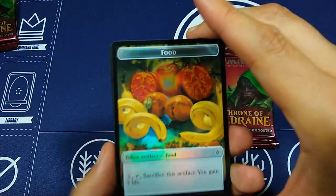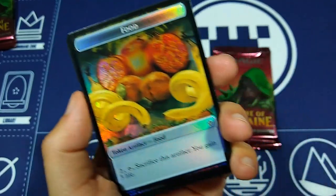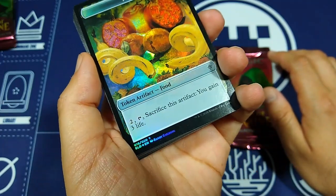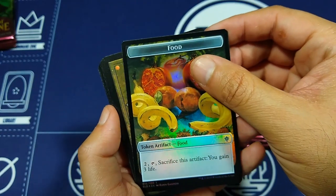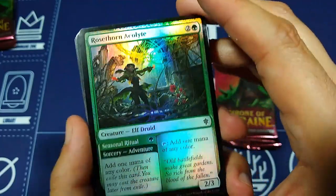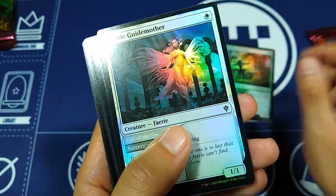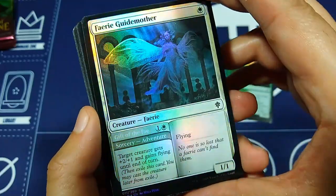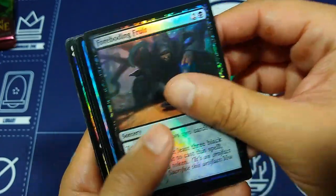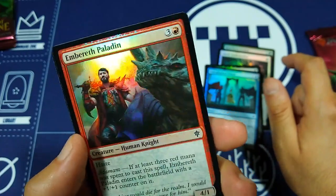Now everything in here is basically a foil treatment of various cards. First of all, look at this beautiful food token with those curly bananas — hilarious! This is number 16 out of 20. Then the token is at the back and the commons are at the front like a usual booster. Wow, this is so shiny and beautiful — Rose Thorn Acolyte, and we've got the Fairy Guide Mother. These just look so amazing in real life. Their foil premium treatment, Foreboding Fruit — love this card.